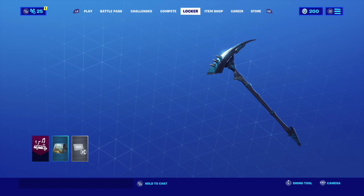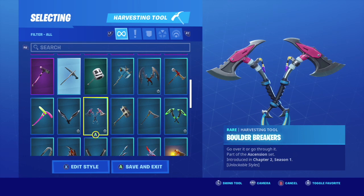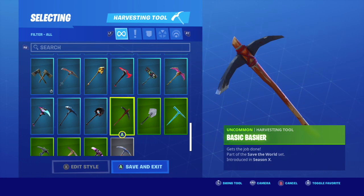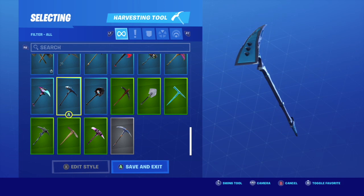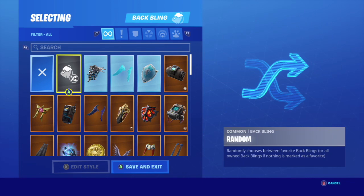The starter pack pickaxe is actually really nice. Here are all the pickaxes I own — again mostly battle pass. I've bought a few blue ones; I don't think I've ever bought a purple pickaxe. But this one right here I absolutely love — I bought it from the item shop and I use it all the time. Going over my pickaxe locker, it's pretty cool. This starter pack one is super nice — you guys should definitely pick it up.